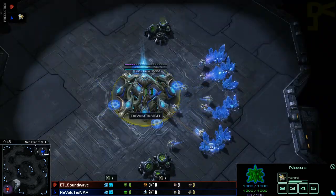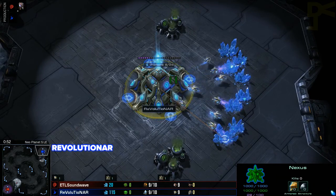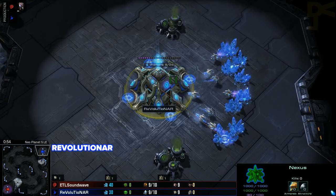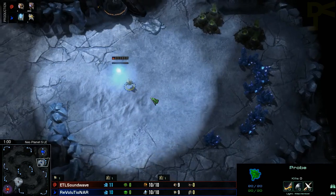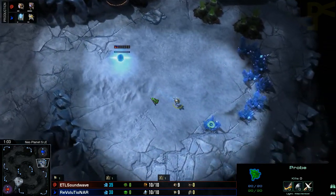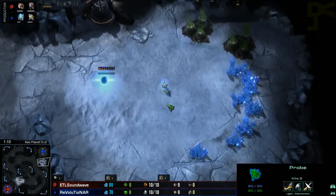His opponent up to the top right-hand side is a blue Protoss. I don't actually know this guy, but his name is Revolutionar. Revolutionar? I don't know, maybe there's the word Revolutionar — it would be E-R if it was, I think. Anyway, let's do this game.